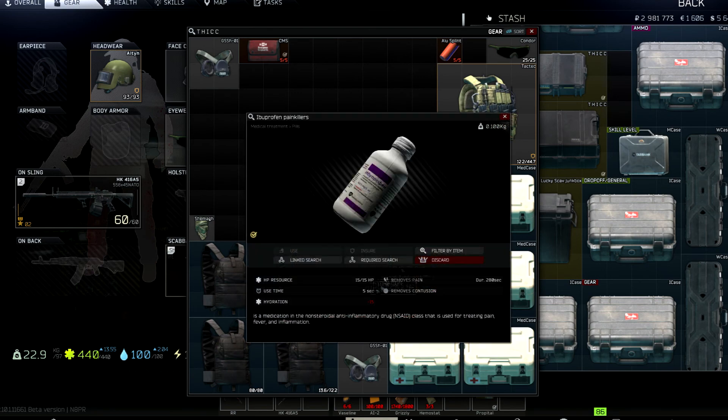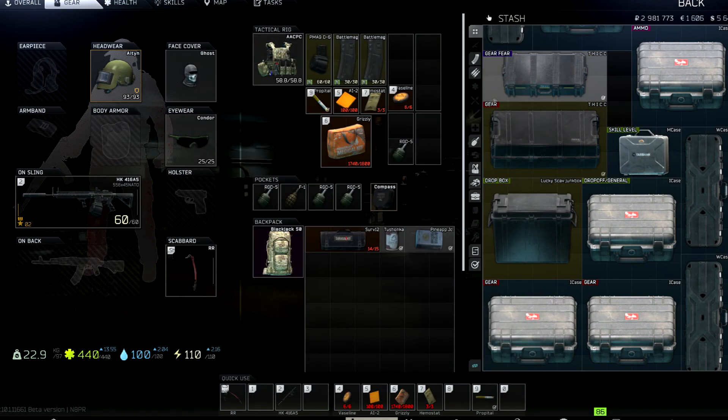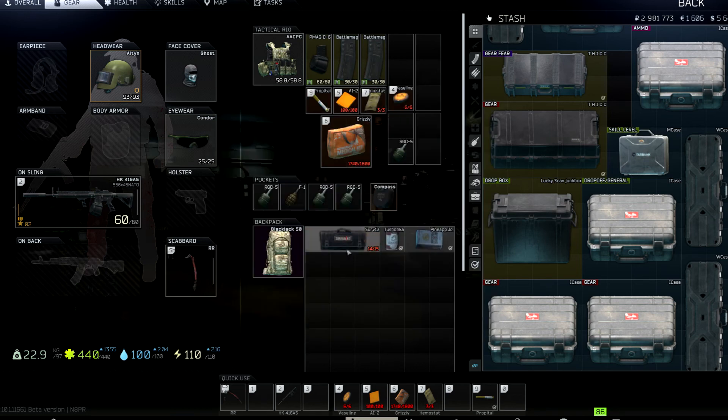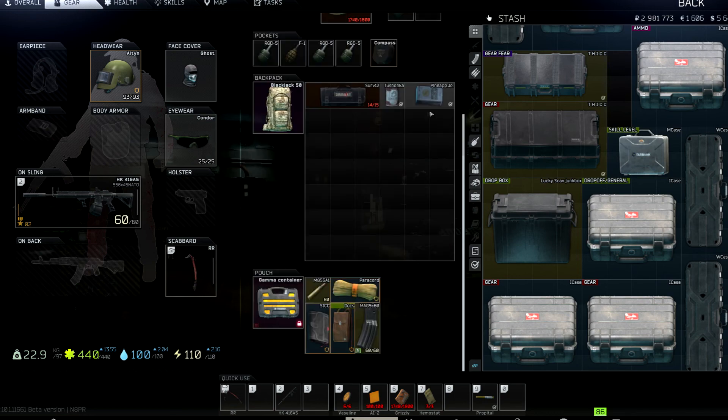Propital is a painkiller that also heals you in combat. I use it a lot. If you have a blacked-out limb and a damaged body, you can use your Surv-12 on the limb after hitting propital, and by the time you've finished repairing limbs, the propital will already be healing your body and your newly repaired limb. Usually I end up with all limbs healed and only one needing a top-off, saving a ton of time and noise.